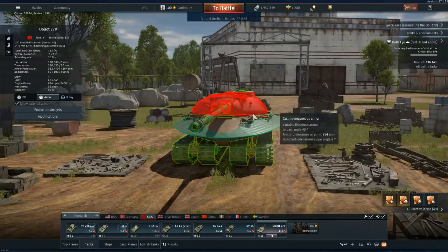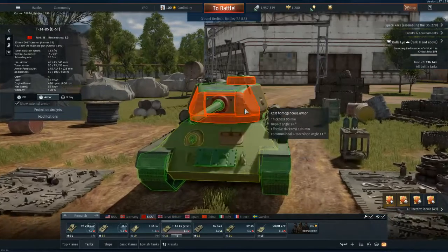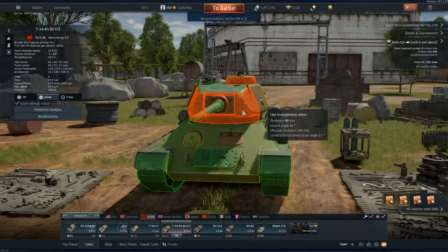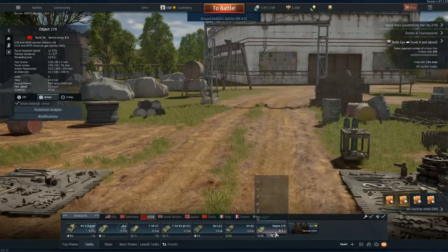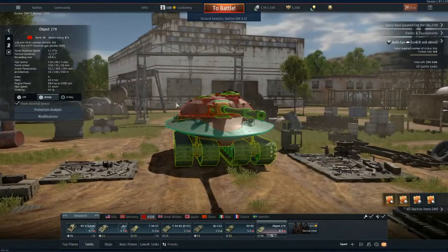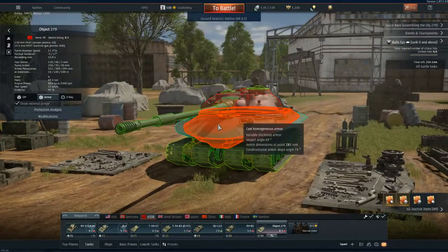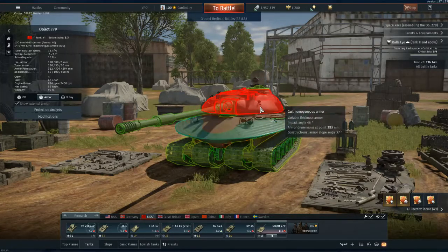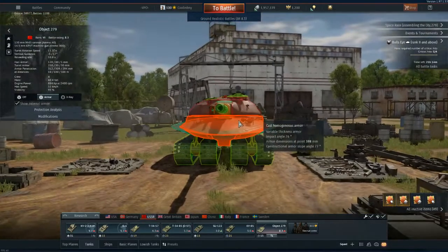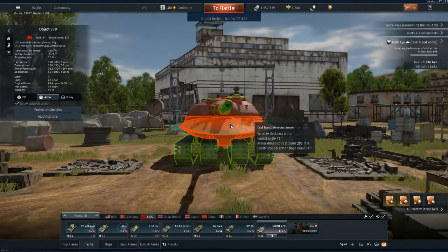One very unique thing about this is that you will not see, like the T-34-85 for example, where it says 90 millimeters of thickness and then effective thickness at the impact angle. You do not see that with this. Rather, it just says variable thickness armor. So the armor at any point around this tank — at least its main hull and turret — is all variable thickness. This makes it incredibly difficult to get any consistent shots off.